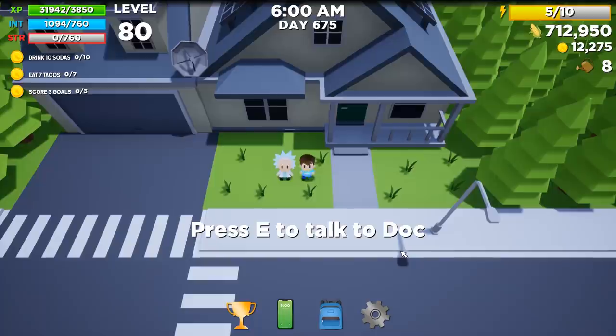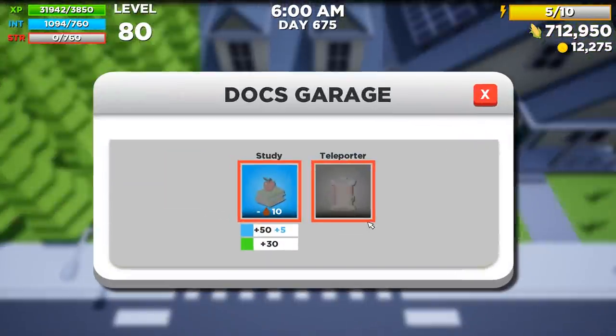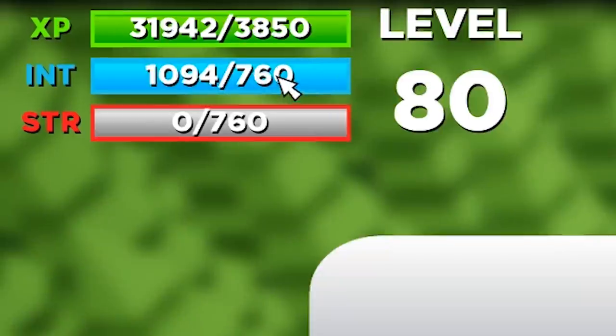Professor Idiot needs a lava lamp. Still not sure I'm going to find one, but we'll get there. For now, I think I'm going to use this to upgrade my intelligence. That way we can level up a little more. We're at 80 now, we might as well push through to 100.